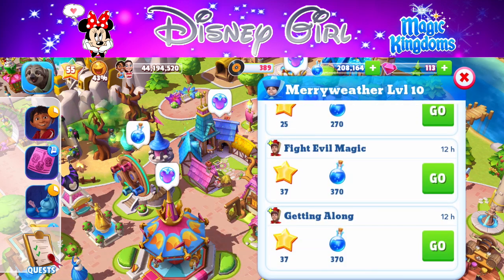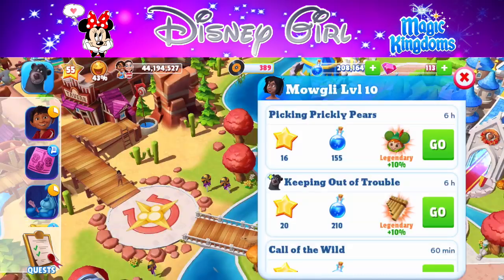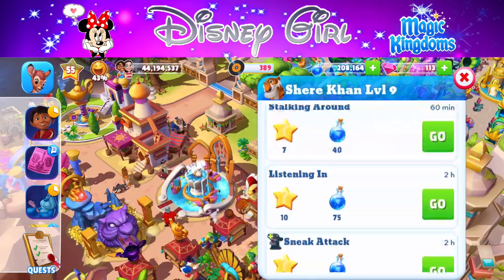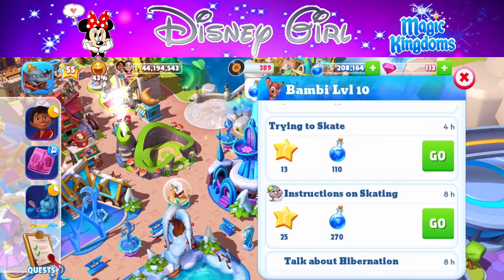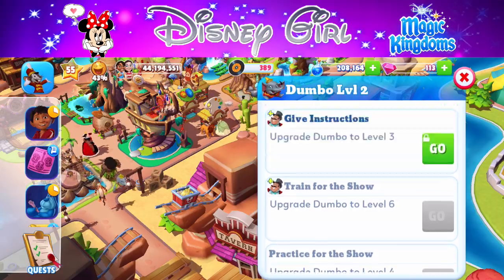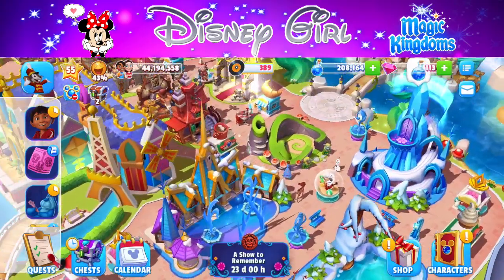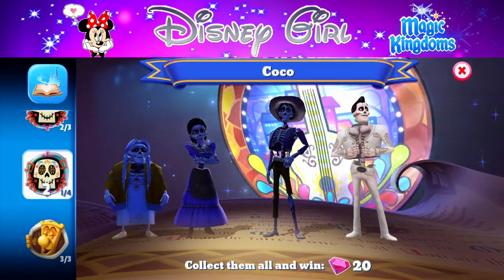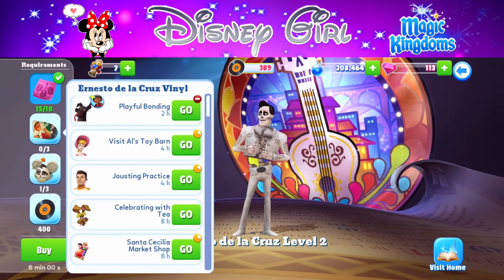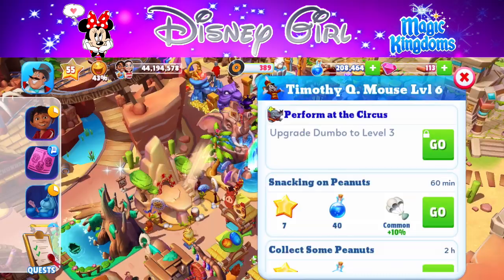Let me know in the comments what your favorite ever event dialogue has been — Little Mermaid, Winnie the Pooh, maybe you were playing during the Aladdin or Beauty and the Beast events? Whatever events you've been a part of, what dialogue has been your favorite? Voice impressions are super fun for me to do and I'll be continuing them for the rest of the characters — there are some pretty fun ones coming up.